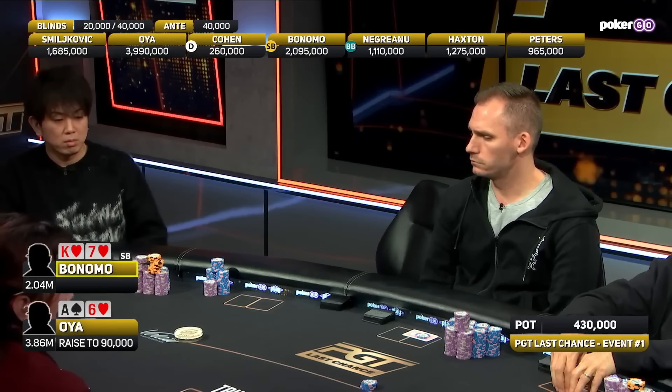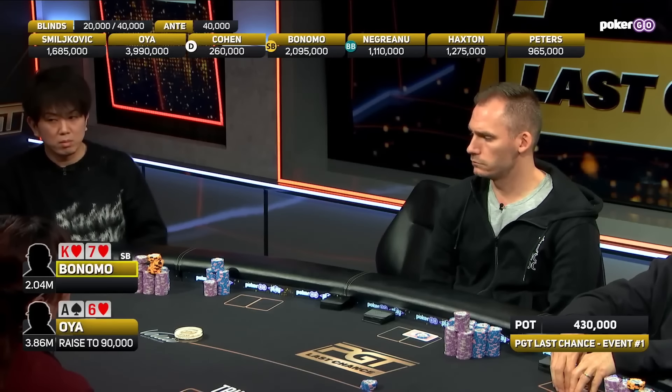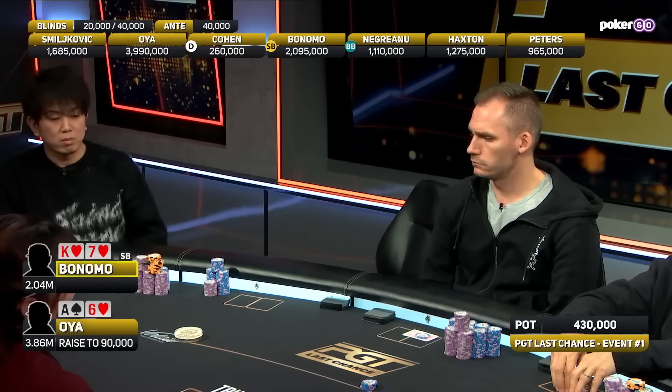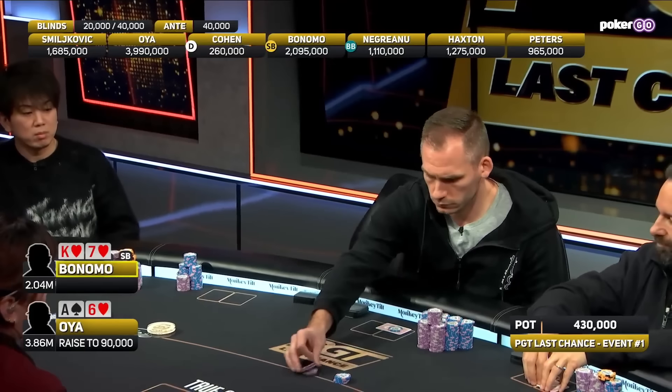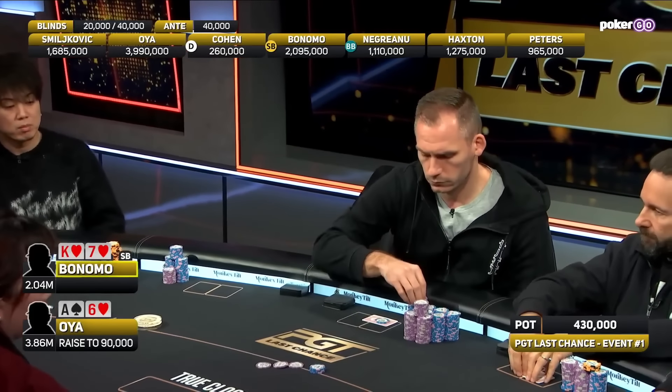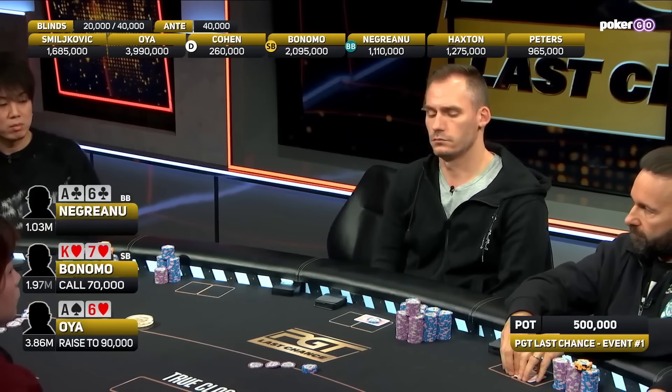Here he's coming in with a raise from the cutoff seat. Earlier in this hand you saw Isaac Haxton fold under the gun with ace-eight off. If Haxton had the chip stack that Masashi does, maybe Haxton comes in with a raise there. But Haxton's going to take the conservative approach.